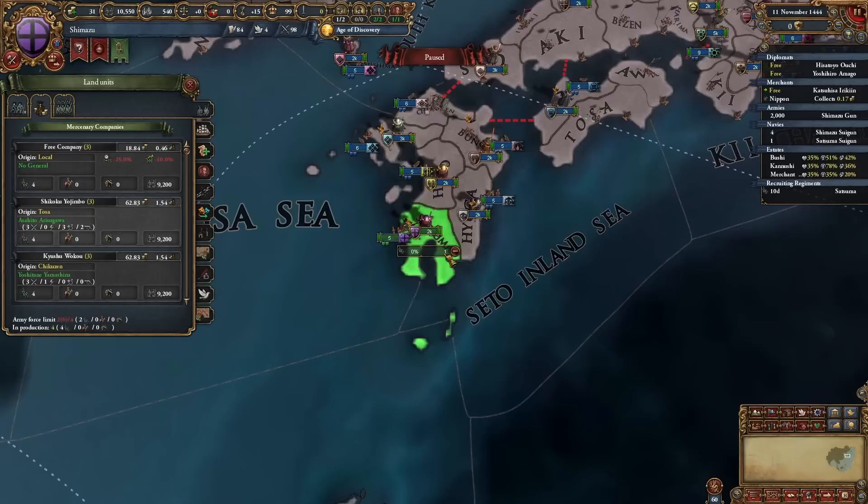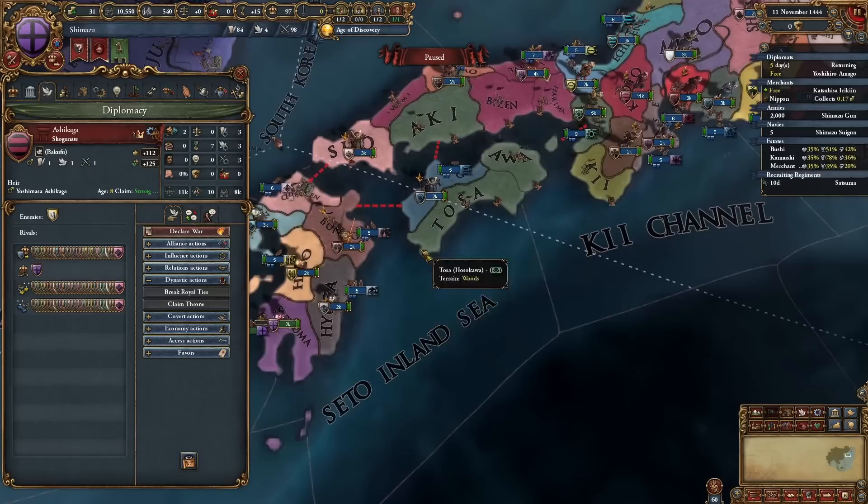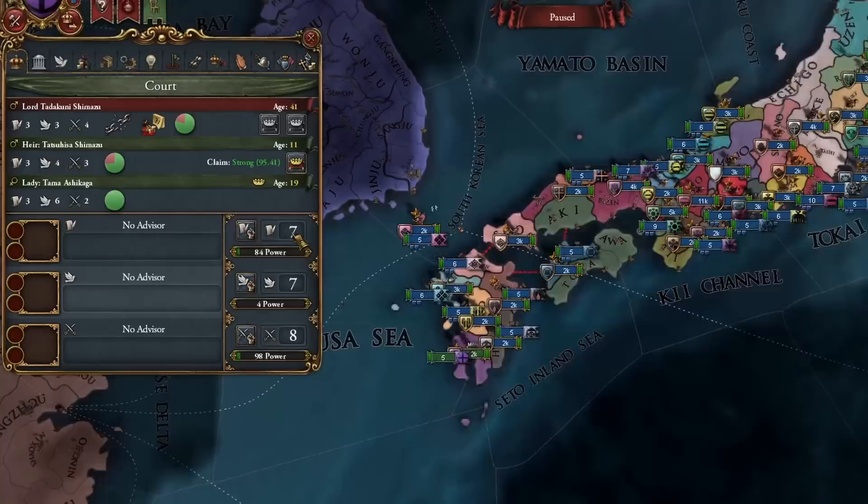What we're gonna do military-wise is build the free company, because the free company is just nice. One more thing I will do, just to drag out a little bit of the seppuku stuff, is to keep high relations with the emperor for a while. It will not work forever, but it buys me some time. So you're an OPM in Japan, and you need to call all of this and also increase its ability because it has nice effects.